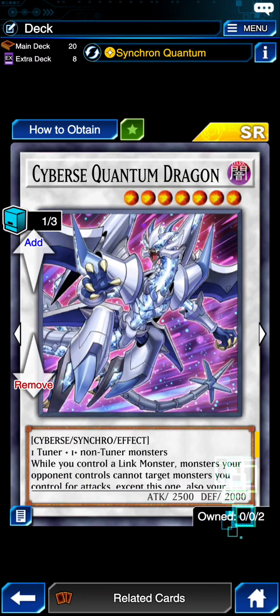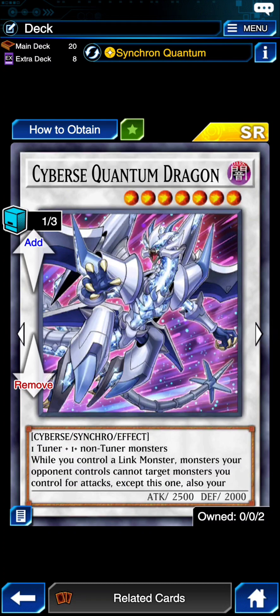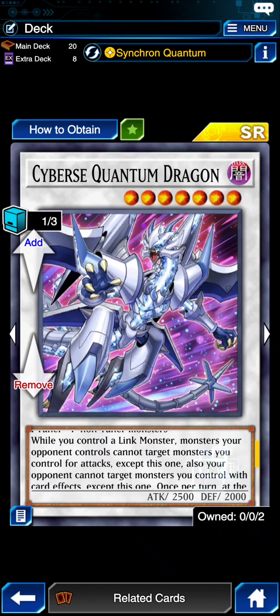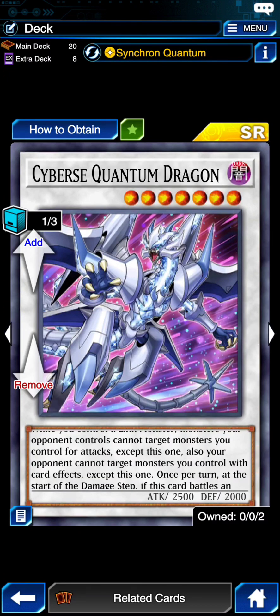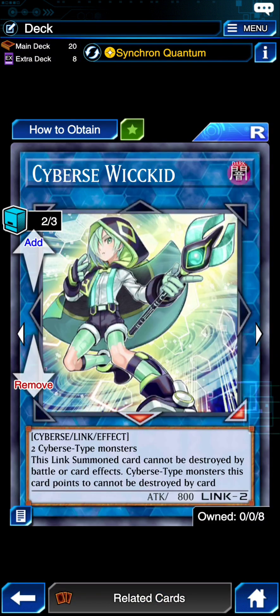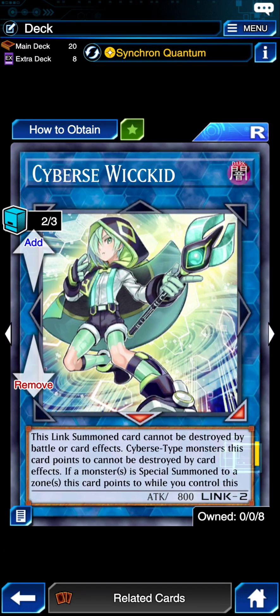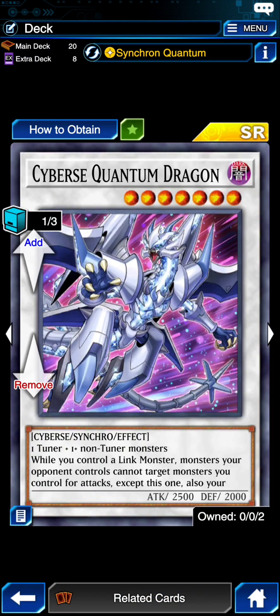This card has nice removal. Essentially, all it does is that your opponent's monsters cannot target monsters you control for attacks except this one, and your opponent cannot target monsters you control with card effects except this one. So it protects Cyber Wicked because he's pretty small and easy to beat over. But it also has the effect that this Link Summon card cannot be destroyed by battle or card effects. In Cyber Synchron's discard points you cannot be destroyed by card effects either.